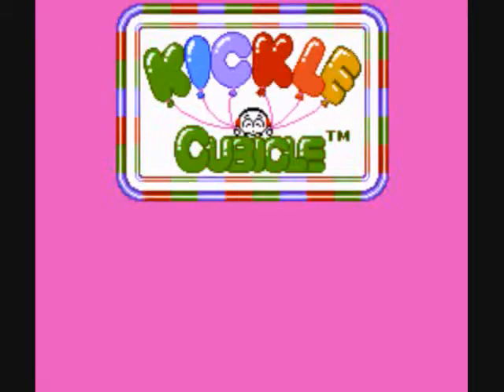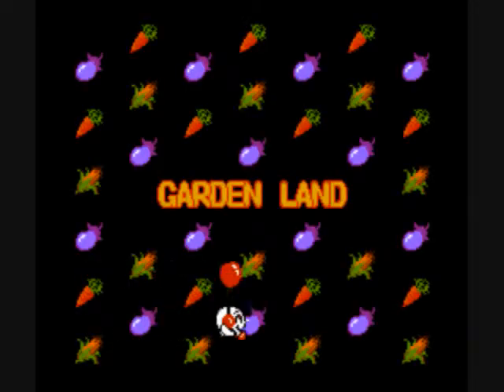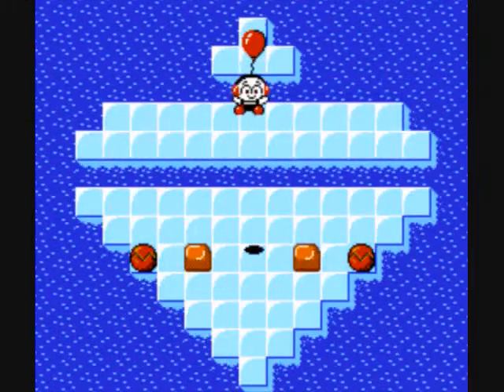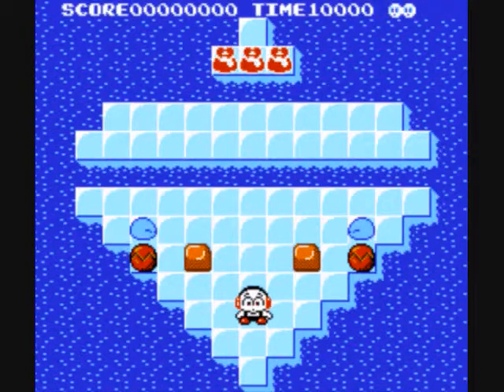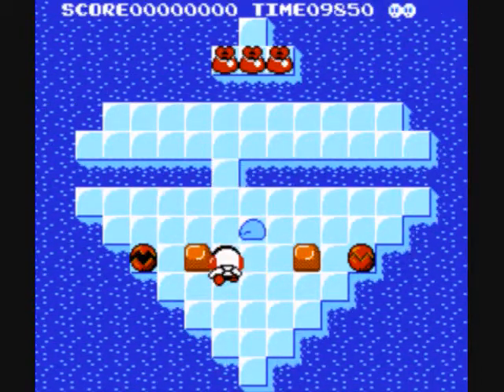Let's begin with the game — let's not waste any more time with the introduction. As you can see, there's a password system, which we're not going to be using because we're using an emulator, and we're heading off to Garden Land. We're going to use save states just for save points. I'm not going to abuse save states — this isn't a tool-assisted run or anything like that. I'm going to make mistakes, I'm going to die, and likely die in some hilarious ways.